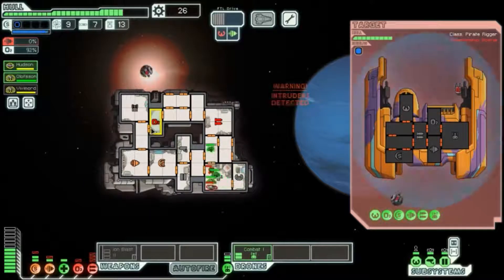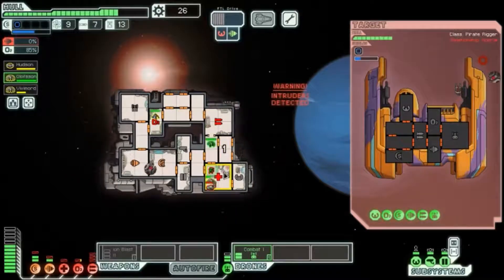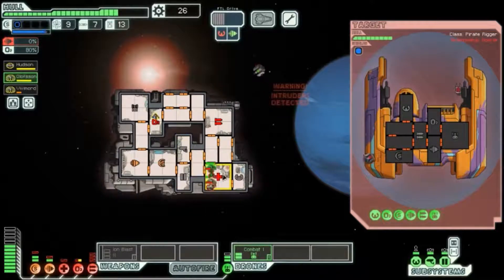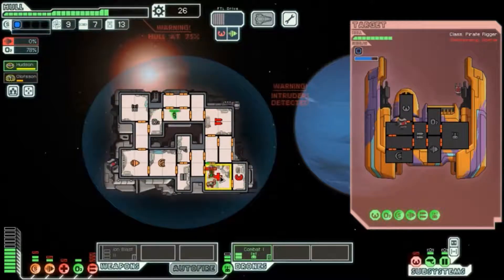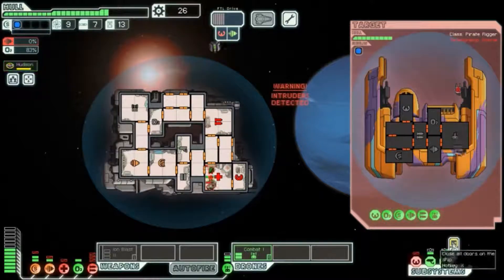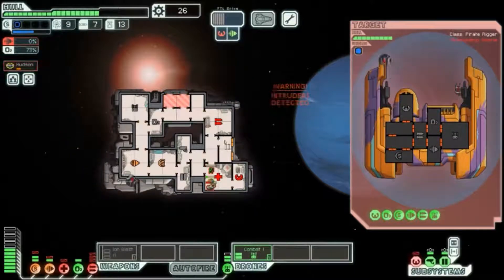We're gonna fight in the medbay because that gives me the upper hand. My oxygen is gone - I'm going to die if I don't fix that. I accidentally clicked on both of them. Okay, everything's fine. Oh god, this is bad news - get out of there! I think this is where I'm going to leave it off after I die here.